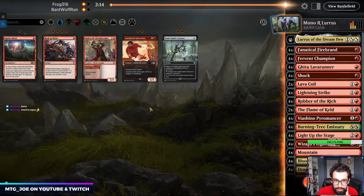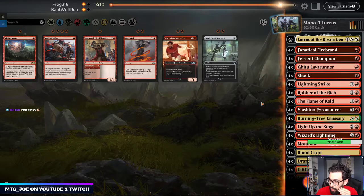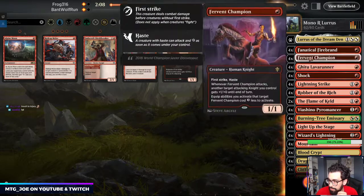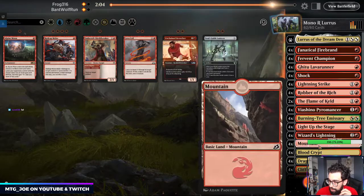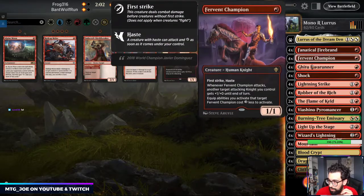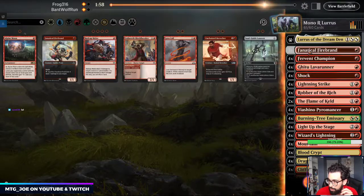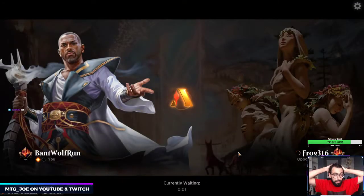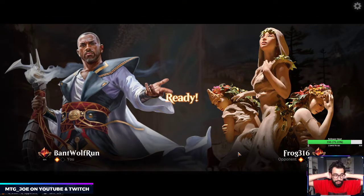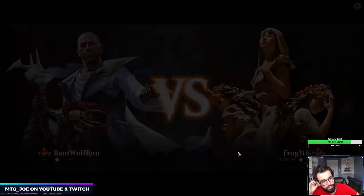They exile with Pagoda Bog. Yeah, we don't really have an answer for this, and the clock's going to be too quick. Let's go Firebrand on the play. Let's get rid of the Lava Coils. Obliterator into Ritual into Bog — because we would have been okay, I think, had they not Bogged. Because then I just play out some creatures, I can attack it and try to race them.